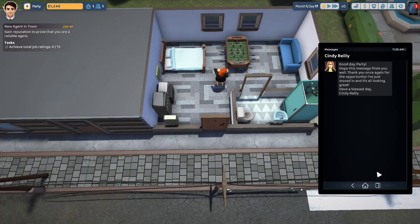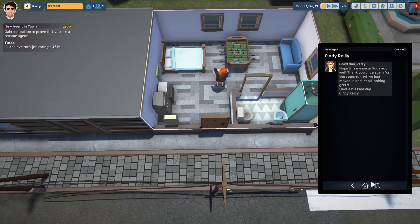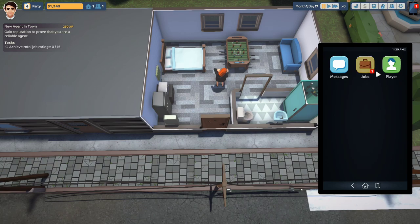What is up guys? Welcome to the second episode of this series. Let's hop on into it. We're supposed to achieve a total job rating of 15. I don't really know how we're going to do that, but let's look around and see what we can do. We just started renting out this apartment — in the last episode we negotiated and got our new tenant. Very exciting. Let's go back to home and see what's going on.